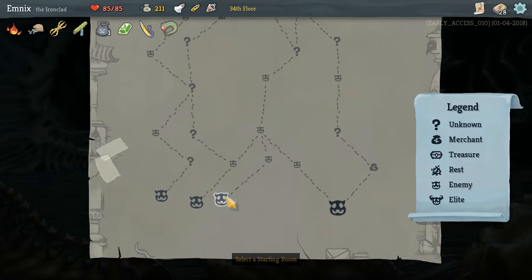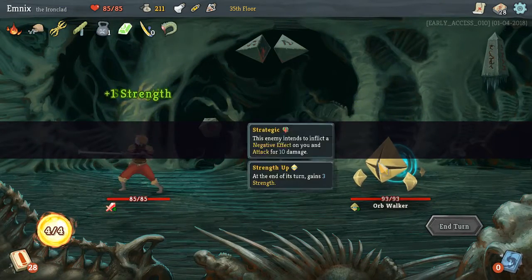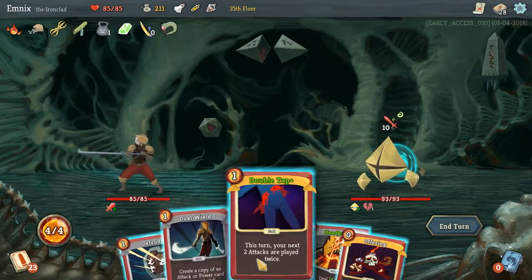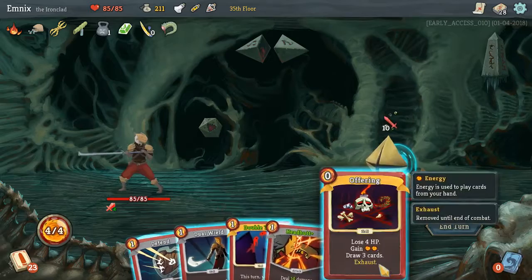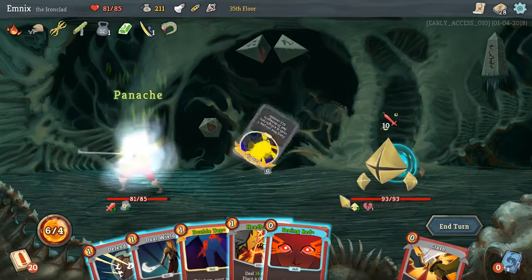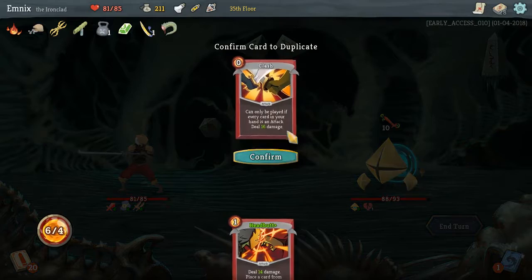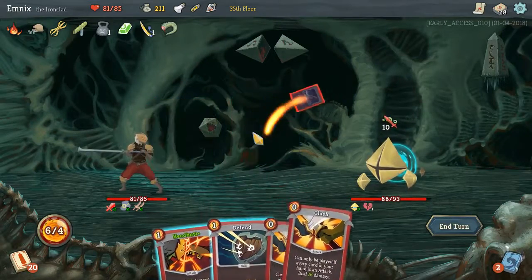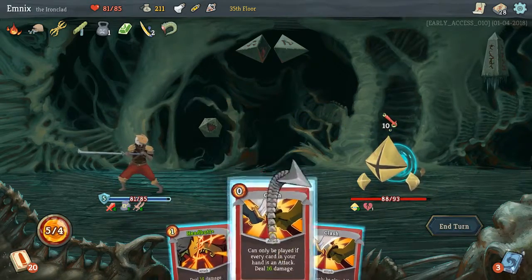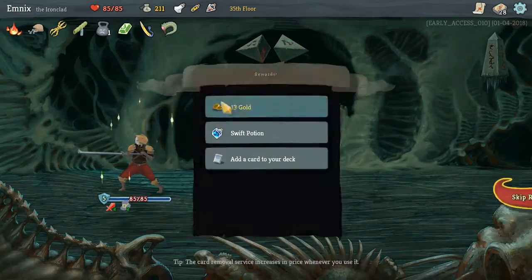Let's start here. So this guy gains strength every turn, so I'd probably want to do as much damage to him as I can in turn one, which is probably possible, especially with Offering. That's going to give me a lot of energy. I'm going to get Panache, Seeing Red — so that's a lot more energy — Double Tap. I'm going to dual wield my Clash. So now I have three instances. Let's defend. So my next two attacks are double. Let's Clash. And we got him. Easy. So easy.